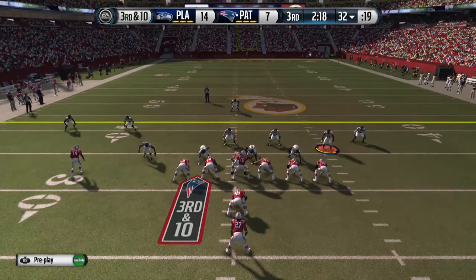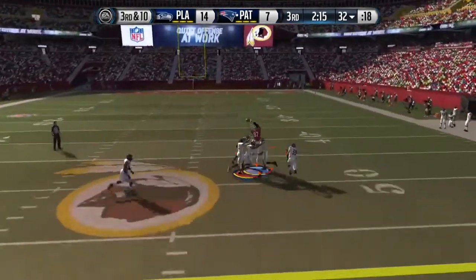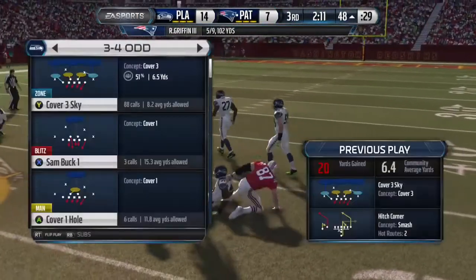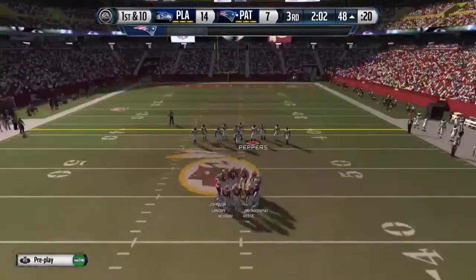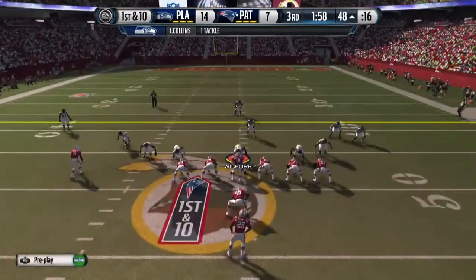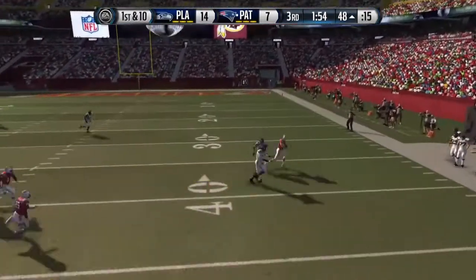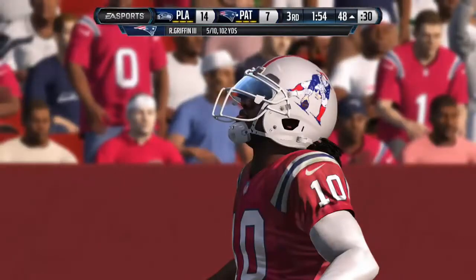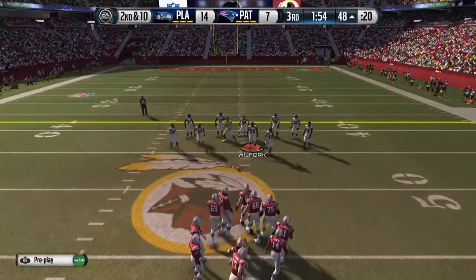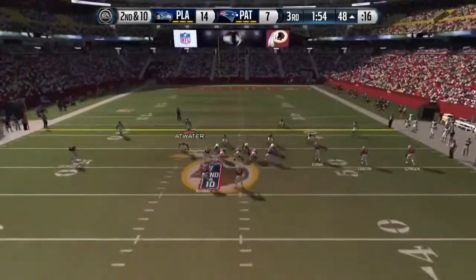I try again to user the left outside linebacker and cover Gronk. I played it well — I mean, you can't really do much more than that. That wasn't even triple coverage; that was like five people. But Gronk just makes the catch, unfortunately. Next play, he tries to go to Gronk again, but Taylor Mays is there to deflect the ball. Couldn't get an interception, but I'm not complaining — he at least got me a stop there.